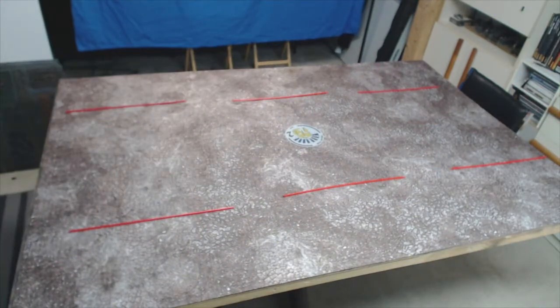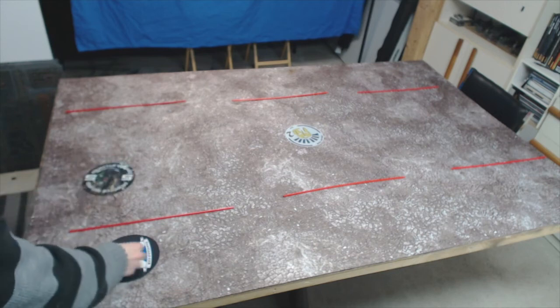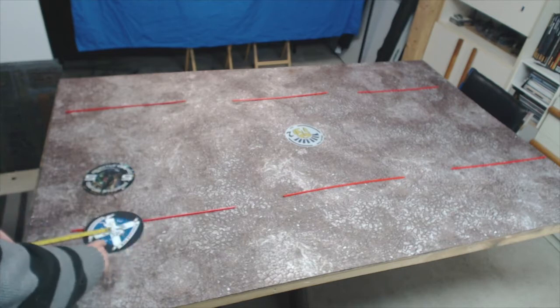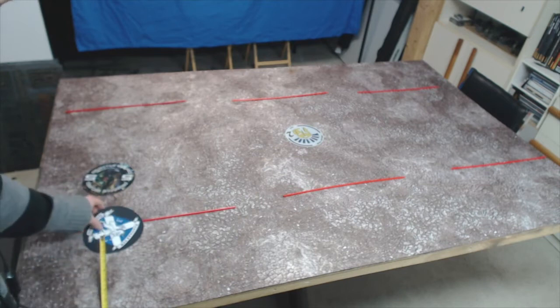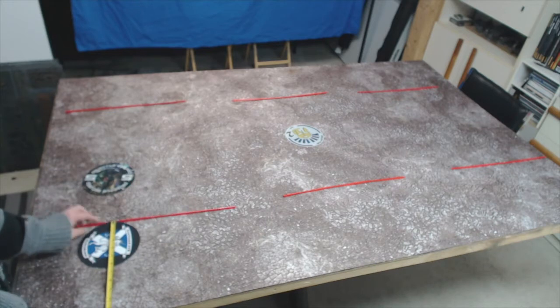Here we have the next deployment: Dawn of War, the traditional 12 inches from the table edge. The center objective doesn't change — that one stays right in the middle. What are the options for putting objectives? You have about 9 inches from one of the edges of the table, so you can put it all the way up on either side. Or you can put it 9 inches up, which means you're going to be right on the nose with that objective — 12 inches will be just out.